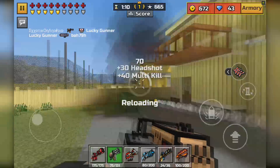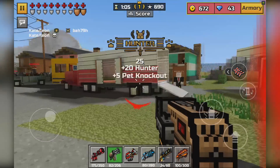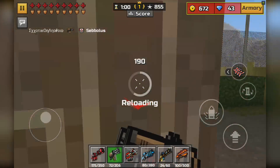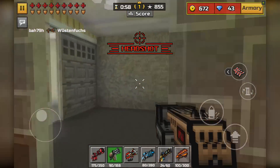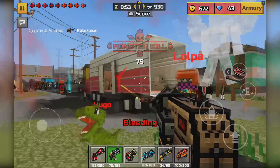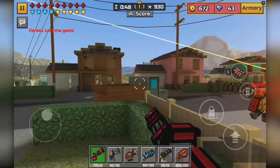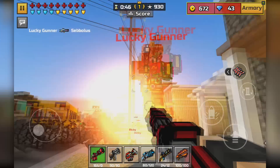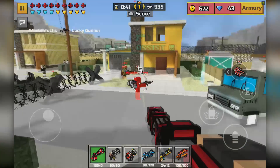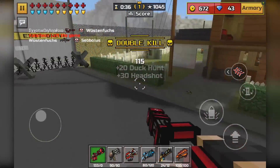If I was to do a top 10 backup weapons video — which I do plan on doing pretty soon — the Minigun Pistol will most likely be in that list. Ultra kill! I am just racking up kills right now. Monster kill! Lucky Gunner is back. Are you kidding me right now? You're using the Prototype, the Smart Bullet Bazooka, and the other thing — all ridiculous weapons. How am I supposed to compete against that?